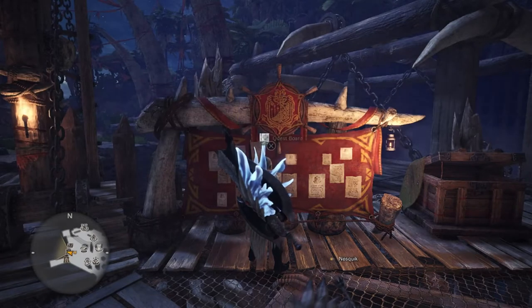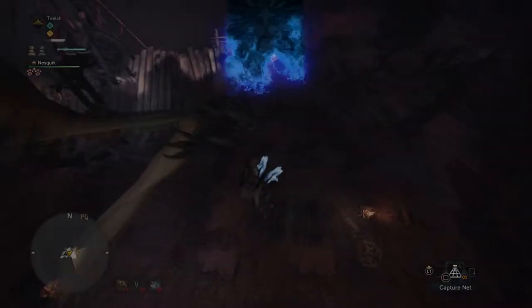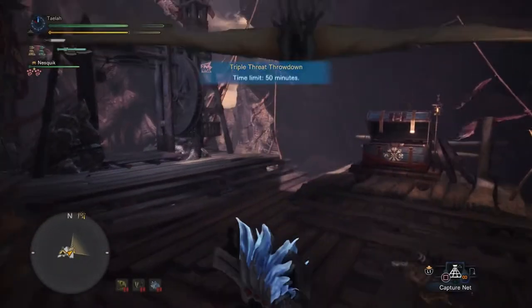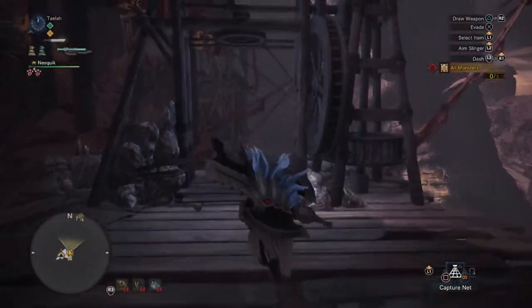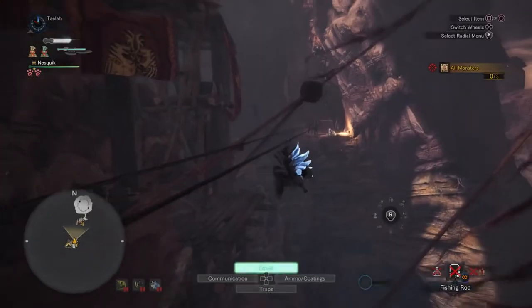You're going to fight a couple monsters, make a boatload of cash, and let's just jump into it. Currently I'm making about 75k per run, which averages around 12k Zenni per minute.